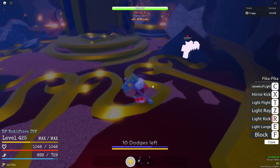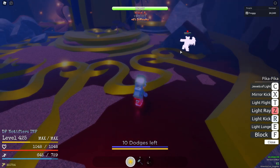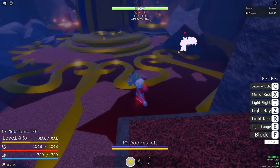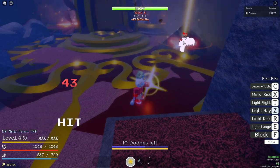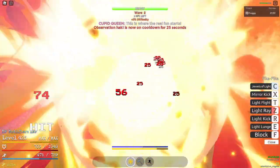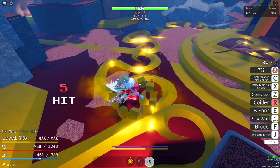My recording is at about five minutes thirty seconds, so it's taken me about five minutes to get to this point. If you didn't have any of the mishaps I had at the beginning, you could definitely do it a lot faster — probably down to four minutes. This light ray should get her down to half, then jump, geppo forward, use Jewels of Light for bonus damage, back up, block, and do what you were doing for Leo.